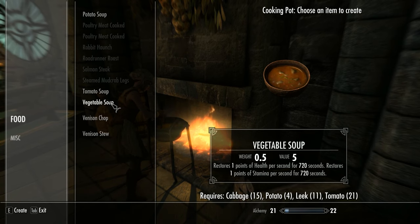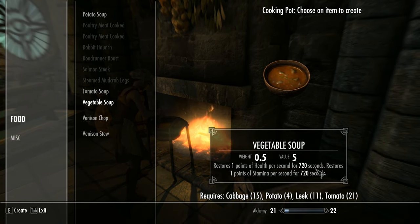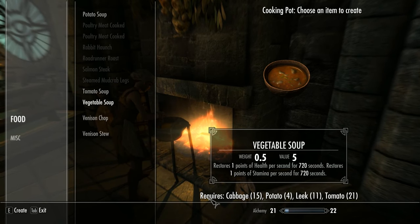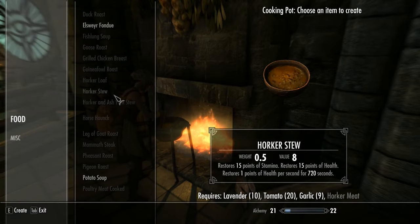The following two recipes are the same, just with slightly different additional effects, so I'll give you the recipes and a small demo later. The next recipe works in a similar vein, and that's venison stew, which requires one venison, a salt pile, potato and a leek. It restores 15 points of stamina, restores one point of stamina per second for 720 seconds, and restores one point of health for 720 seconds — very similar to vegetable soup.